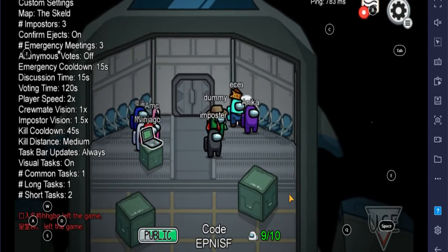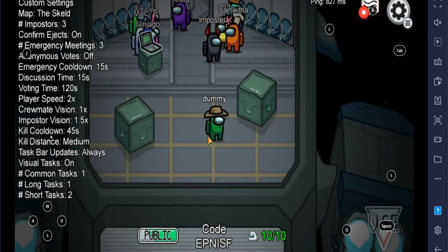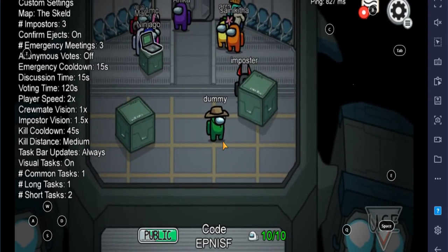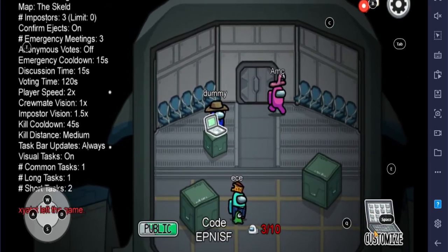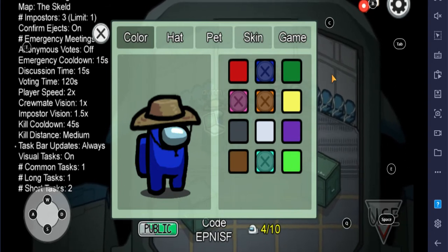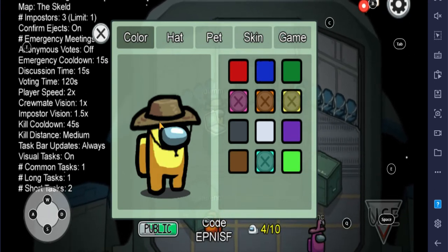Oh, just waiting — here is one imposter. Now you can see here is the customization option. Just click on this. You can see my crewmate color is blue, and you can also use these other colors. I have now changed my crewmate color.